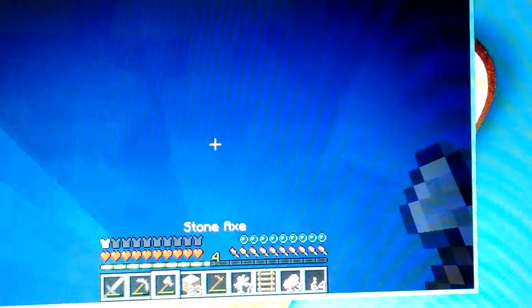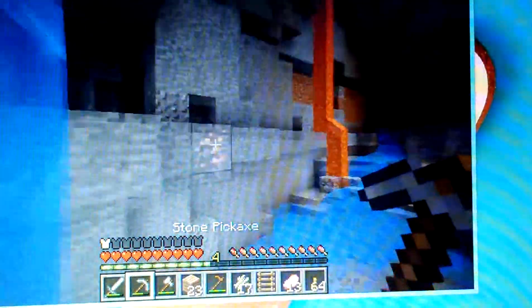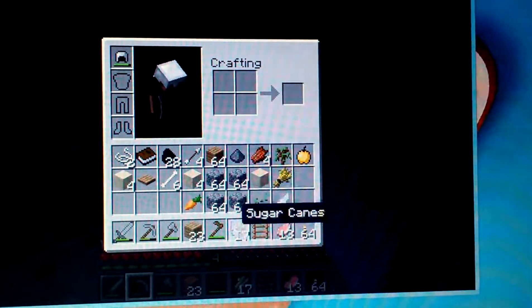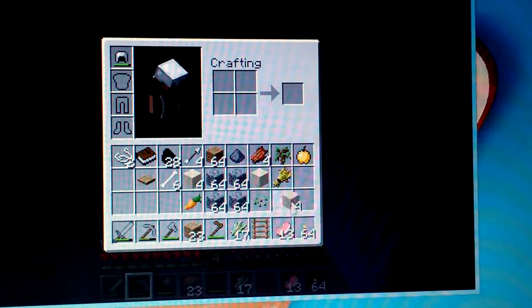Let's just get into it. And as you can see, already, as soon as we get down, there is iron and coal. And I have gotten some cobble, so that'll be helpful.